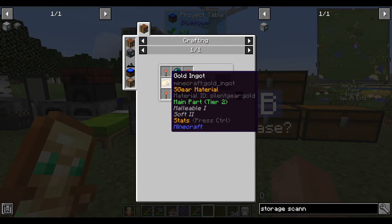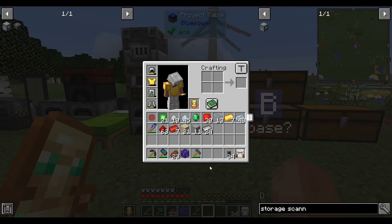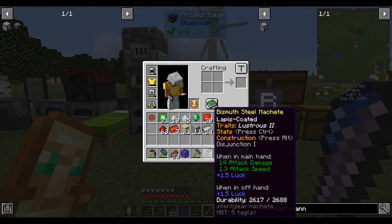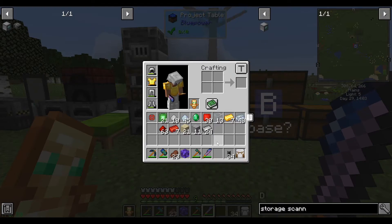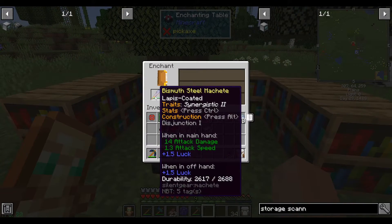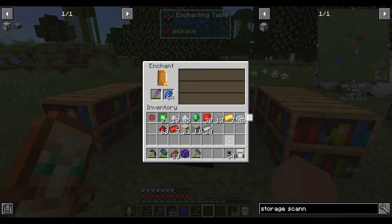The only thing I think we don't have yet is two ender pearls. So the next time nighttime comes, I'll go enderman hunting with our machete. Is it enchanted yet? It isn't. Maybe let's enchant it. Nope, I guess it's not enchantable. Oh no, I don't have lapis. Not enchantable, I guess. That's weird.